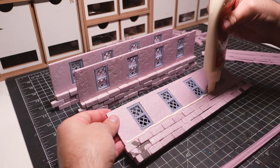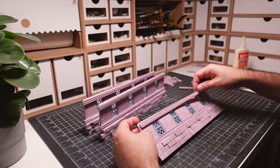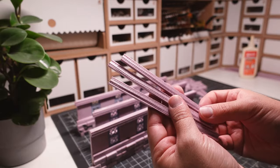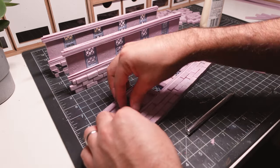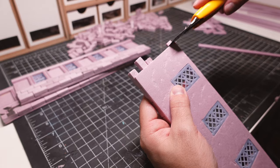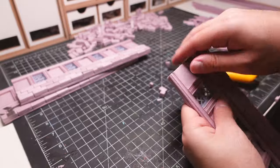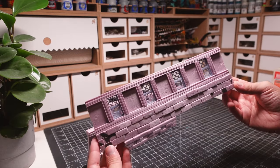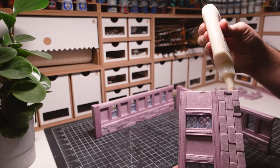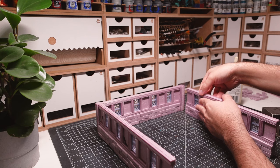Wooden planks are then glued on. I then create smaller wooden planks that will go on both sides of the windows. The excess bricks and planks are then trimmed to the sides of the wall. This is going to give the walls a clean edge. I repeat all these steps for the reverse side of the wall since I want the outside of the building to be just as thematic as the inside. The walls are then glued onto a couple of larger beams. This construction method avoids any type of gap that you usually get from attaching two walls directly.